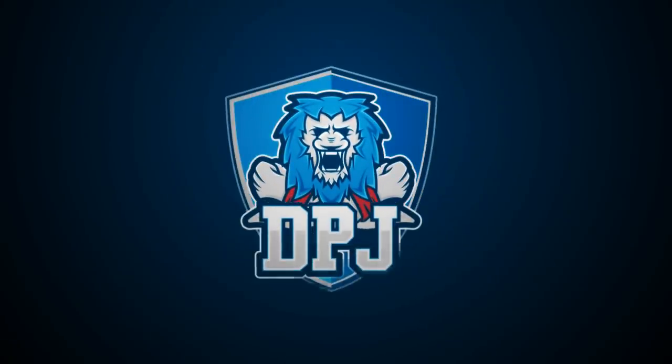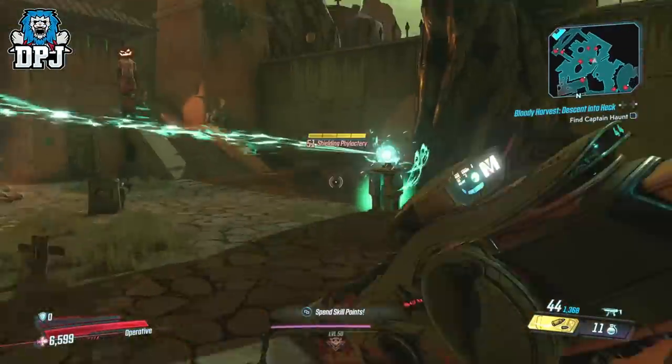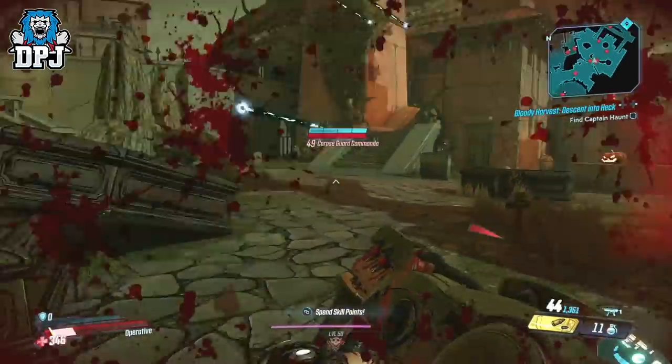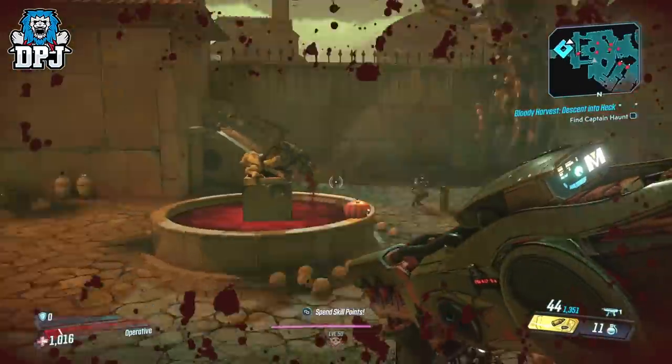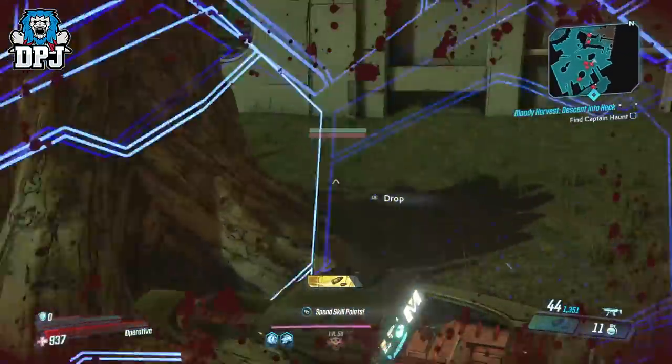Travelling back and forward to Captain Haunt upon Heck takes a lot of Hectorplasms. Today I guide you on the fastest way to get 25 from Mars, literally taking under 5 minutes. Also, the best place for you to farm ghosts for the two challenges of Chaotic Good Cleric and Lawful Good Cleric.